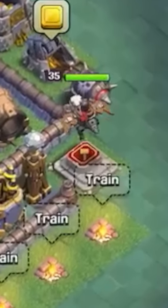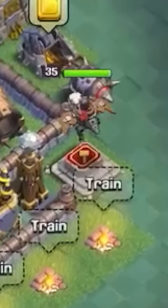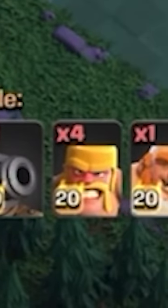On Stage 2, there appears to be a second Battle Machine altar but with a Dragon Rider on top of it. In the attack, notice the Battle Machine now goes to level 35 and the troops are all level 20.